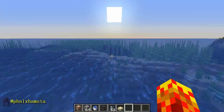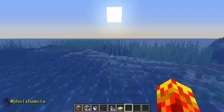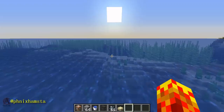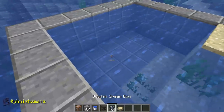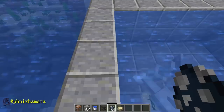Hey guys, it's Phoenix. I have something I want to share with you. It's been in older snapshots but I didn't cover it because it's on my bucket list. It's Dolphin's Grace — a new effect that allows you to swim faster when you are near a dolphin. From a livestream test, I believe it's around 10 blocks; if you're within 10 blocks of a dolphin you will be given this effect.